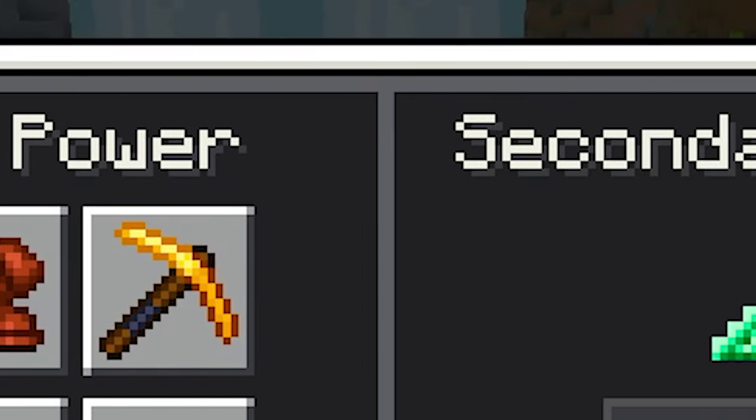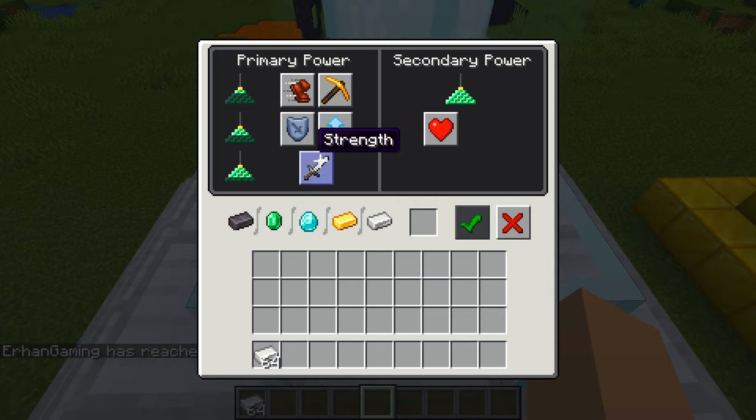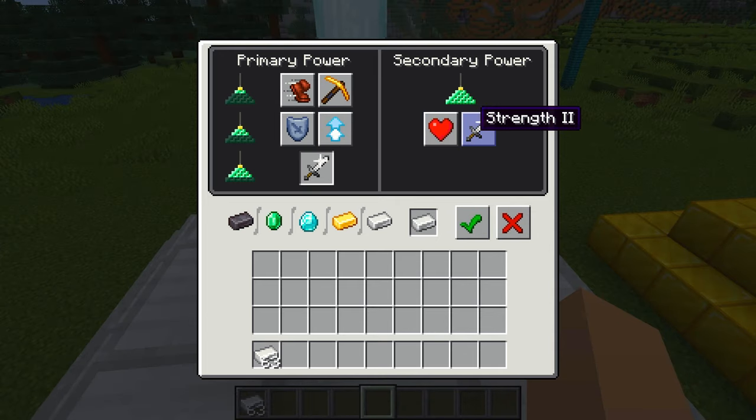So you're probably wondering, what does primary and secondary power mean? Well, think of it this way. If your pyramid is three blocks high, you can only pick one power, as you can see here. If your pyramid is four blocks high, then you still have the option to pick the power from the left, but on the right you have unlocked either a health regeneration in addition to the power chosen on the left, or level up one of the powers on the left. I hope this makes sense.